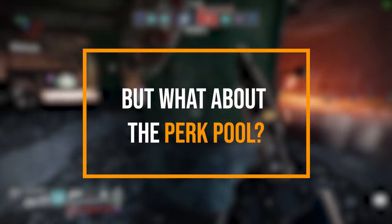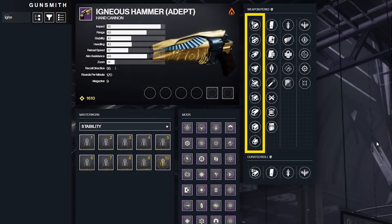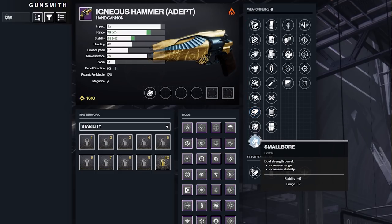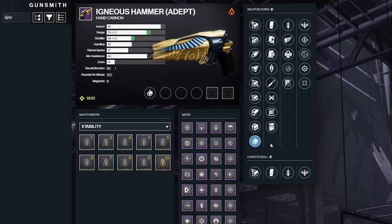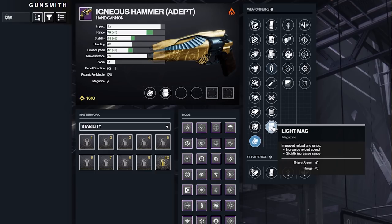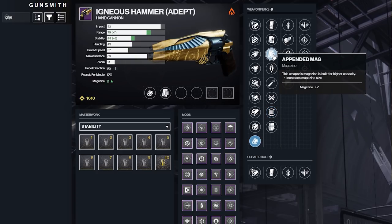But what about the perk pool? Well, Igneous is absolutely stacked here as well with some amazing options. In the first column, we have barrel mods instead of sights, which I actually prefer because that means we can get options like Hammerforged for plus 10 range, or Smallbore for plus 6 stability and plus 7 range with no downsides. For the second column, I think the only S-tier perk is Ricochet Rounds, which adds both plus 5 range and plus 8 stability. But High Caliber, Armor Piercing, and Light Mag are each great for the additional range, and Flared Magwell is nice for that huge increase to reload speed as well as the bonus to stability. You can also make an argument for Appended Mag for the increased magazine size without the reload penalty, which can be especially good on 120s since Igneous only starts with 8 bullets in the magazine.